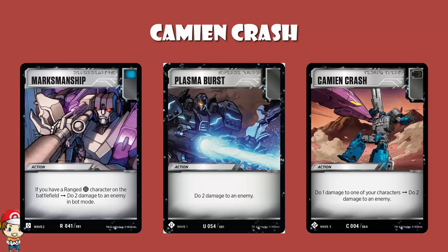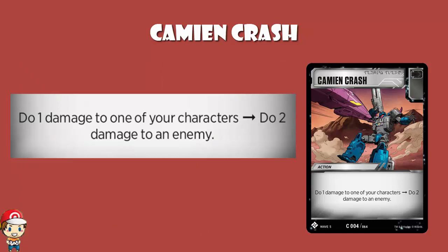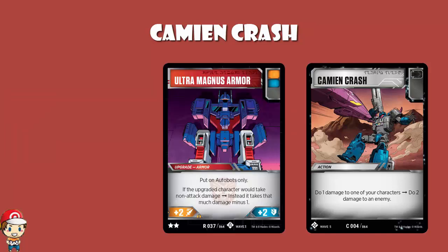Let's go back to this whole dealing one damage to yourself. There are a few ways to deal with this. One way is just go: I'm playing a big character, I've got high HP, I don't think it's going to matter. Another option would be Ultra Magnus Armor — you put it on Autobots only, and if the upgraded character would take non-attack damage, it takes that much damage minus one. This will protect you from Kami and Crash. The problem is it's the only two-star battle card we've seen so far, so playing this just for Kami and Crash is basically saying you'd rather have this than any two other star cards.